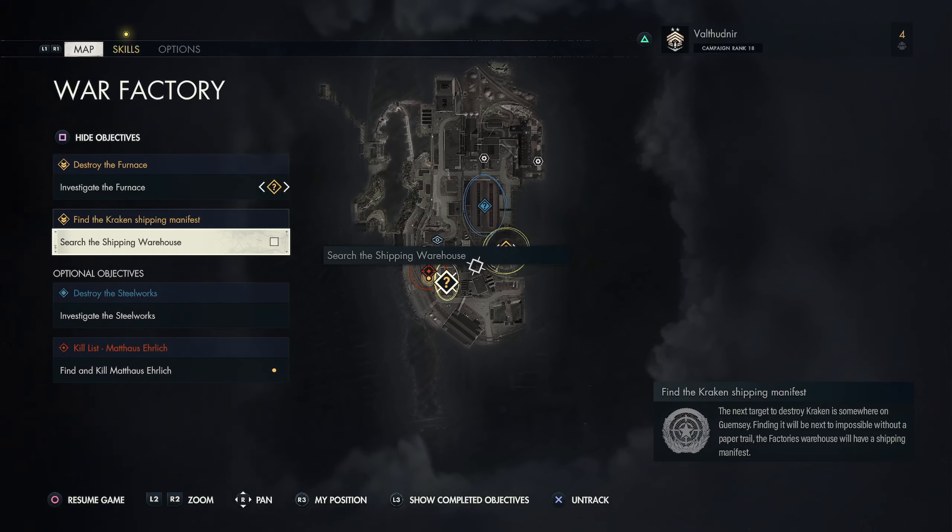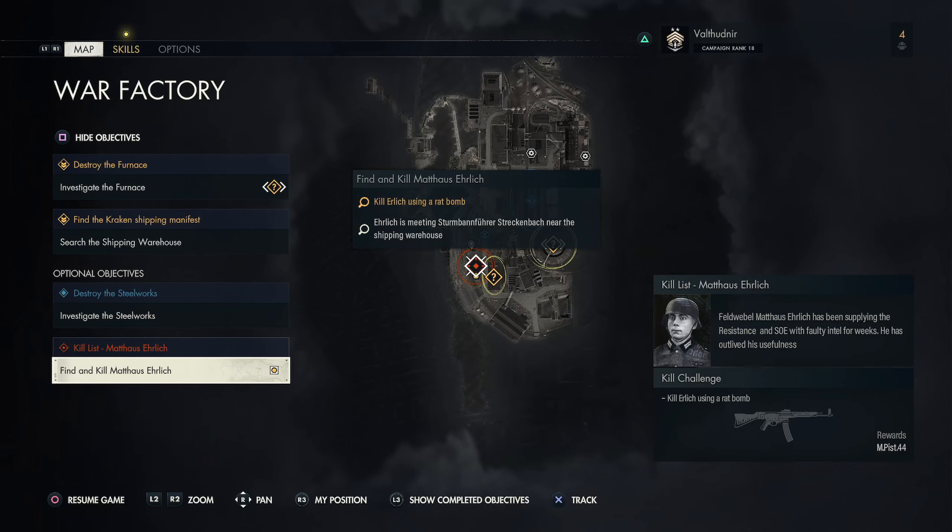This is an interesting one where you have to kill Erlik using the rat bomb. You get the rat bomb at the very beginning of the mission.